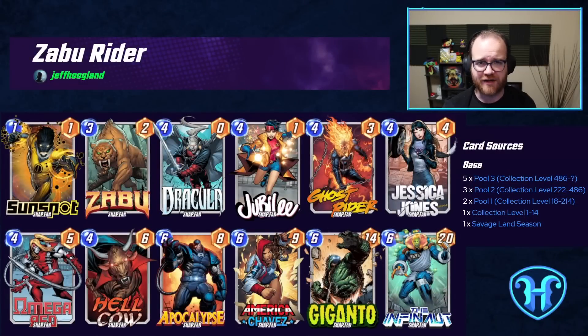This Zabu Ghost Rider Dracula deck is not only one of my favorite Zabu decks, but also my favorite Dracula deck. We have Infinaut, Giganto, Chavez, and Apocalypse as chunky things to discard to Dracula on the last turn, as well as flip into play directly from our deck thanks to Jubilee. Zabu enables very silly things with multiple 4-energy plays in a turn. A common endgame is Hellcow discarding Apocalypse plus a large unit like Giganto or Infinaut, then Ghost Rider bringing the large unit back into play, leaving just Apocalypse in hand for Dracula to discard, going up to 16 points worth of stats.